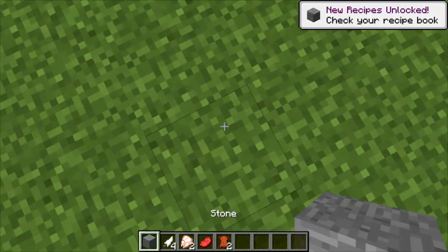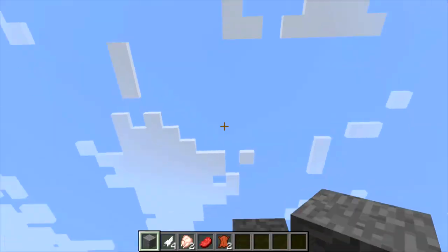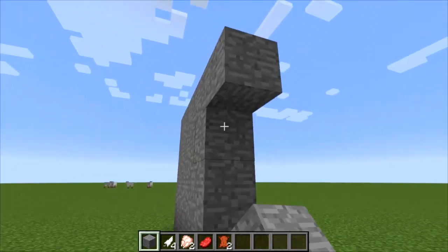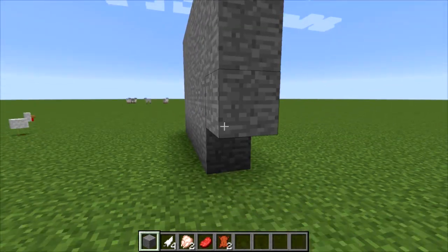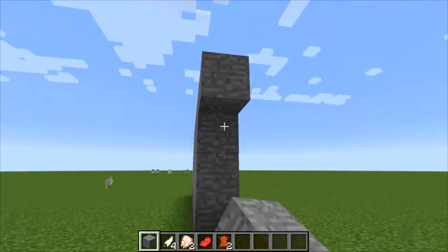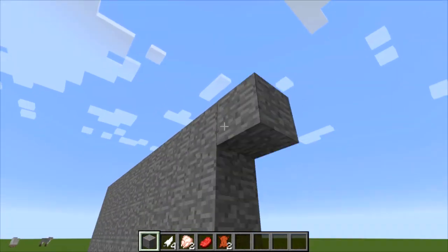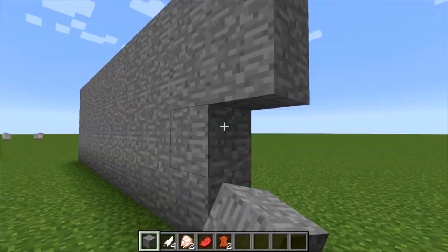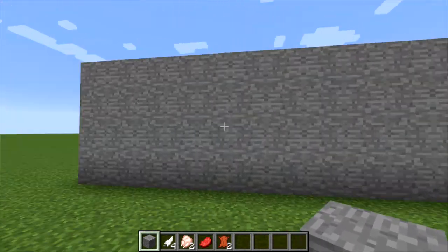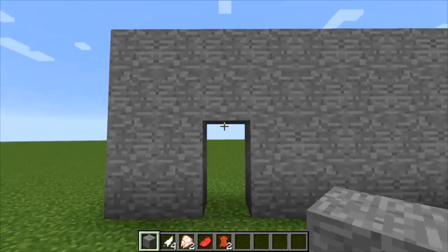First of all, let me build a wall real quick. I'm gonna build a small wall right here. A little bit of a warning — the house that you're gonna do this on has to have a little bit of empty space beside it. You can hide it later, but I'm just not gonna build an entire house just to show you the door. I'll just make a small wall here.